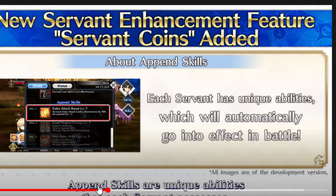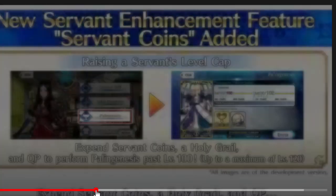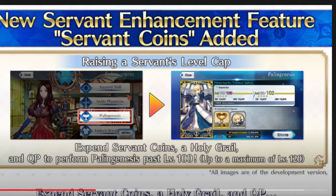Totally unexpected for them to be doing this so early, because again, it's an entire year early. And here's why it's a little bit weird for them to be giving this early — you need a Holy Grail and a certain amount of coins to actually get a unit to level 120, to get them to the next level.